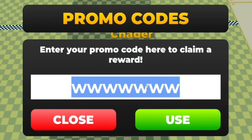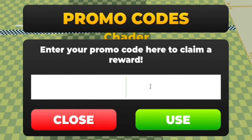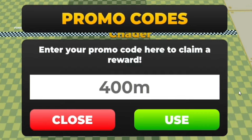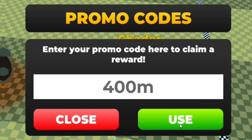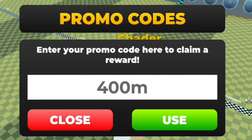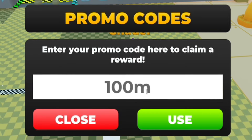Next up, redeem the code '400m' — that's 4-0-0-M. Capitalization doesn't matter as we've learned, so just type it in and redeem it.